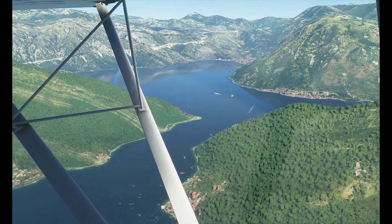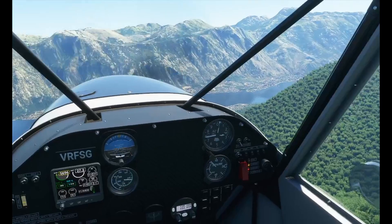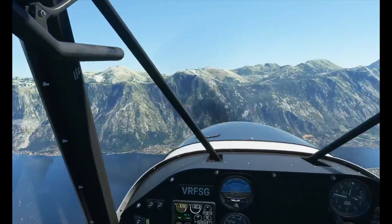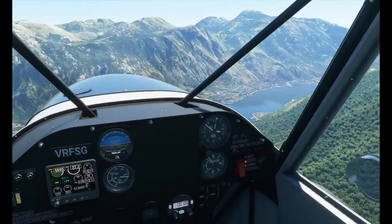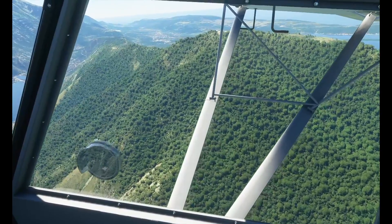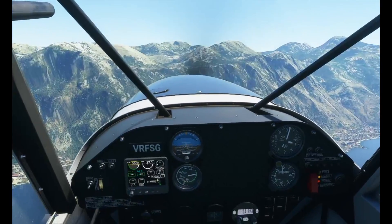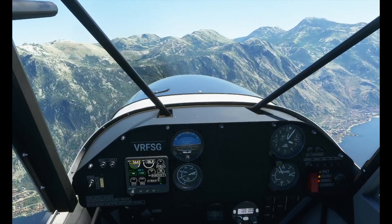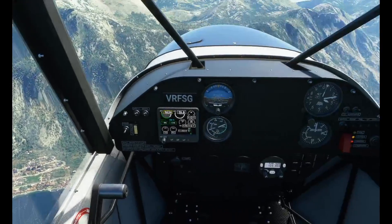That is an absolutely stonking view right there. Oh, we're getting some turbulence here. In the real world, mountain flying is challenging, so it should be the same in a flight sim, and it certainly is now. We're really looking here to make sure we've got enough power. Adjusting that mixture — getting thrown around here. We're only a little carbon fibre aircraft, we don't weigh anything, so we'll get thrown around. Just imagine what it's going to be like in VR — it's going to be sublime. Can we make it over this mountainside? We're about 13,000 feet. The service ceiling of this aircraft is about 15,000, so I'm not even sure if we're going to be able to make this.